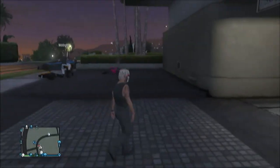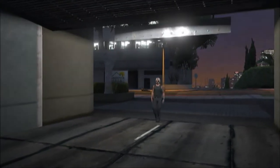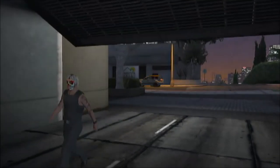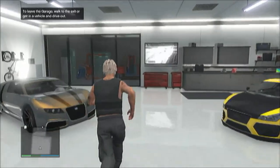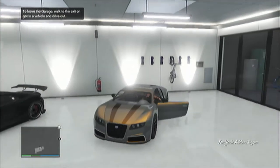Now go inside your garage and get the car you want to sell. I'm going to sell a Bugatti because it gives you the most money — mine gives me six hundred and twenty-five thousand every time I sell it. You know that gold, gray, bronze color on it.